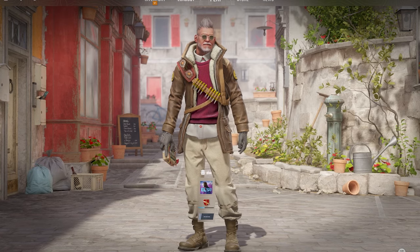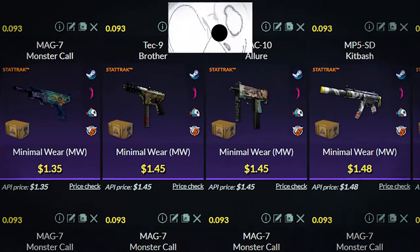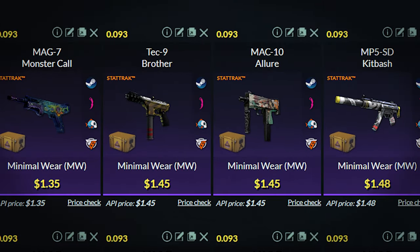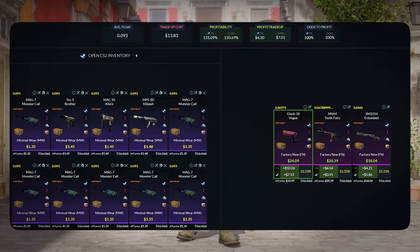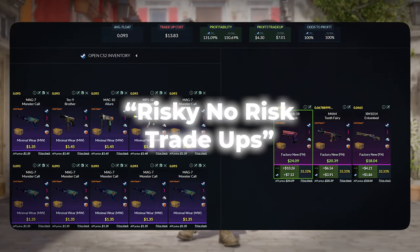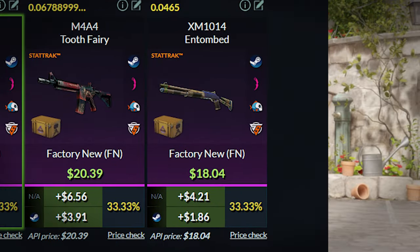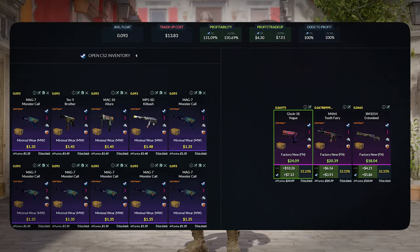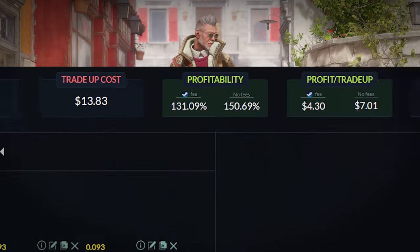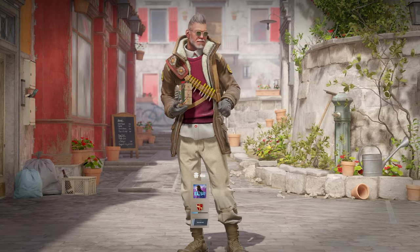On to the fourth trade-up: a restricted Stat-Trak Fractured trade-up using 10 minimal wear skins. You can use any of these four skins, which you can get for around $1.40 each. The average float of the 10 skins needs to be less than 0.0933. I call this a very risky no-risk trade-up — the best outcome by a mile is the Glock Vogue, which is a $7 profit. The XM, the worst outcome, is only around a $1.80 profit. The middle ground is the M4A4 Tooth Fairy at $4 profit. Overall the ROI is 31.09%, getting $4.30 on average each attempt, so let's spam it out.